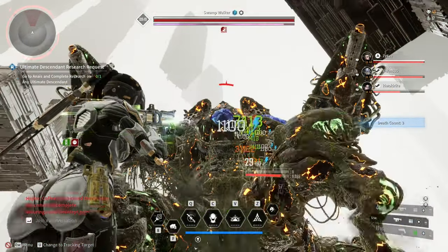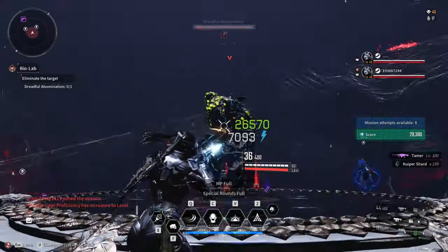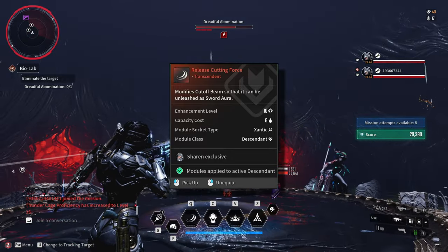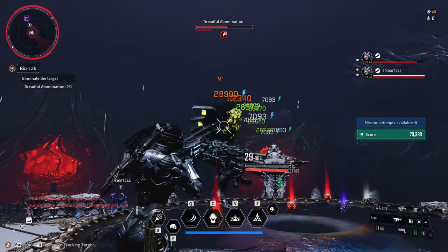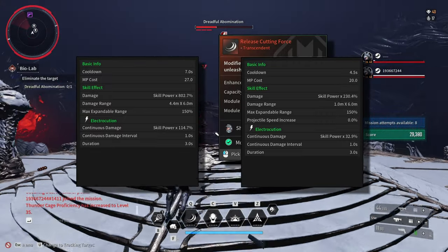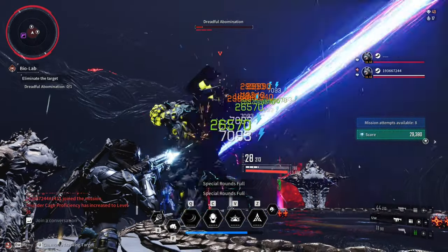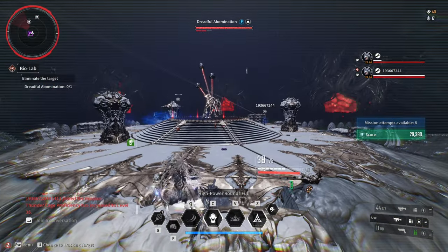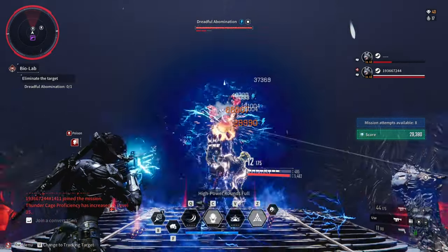These immunity modules ensure you don't take damage over time, which deals so much damage — especially toxic damage. For my infiltration operation build, I am using the transcendent module release cutting force, which makes cutoff beam into a ranged projectile. The one thing I don't like about this transcendent module is that it lowers the multiplier damage of the cutoff beam from 802% down to 230%. It is only good for clearing small mobs in any hardmode content, and I'm hoping it gets buffed in the future.